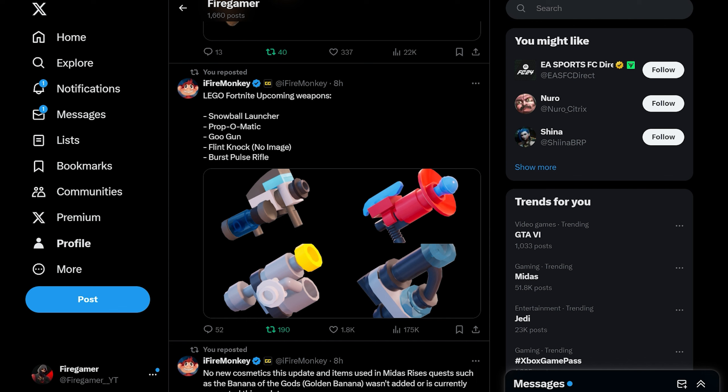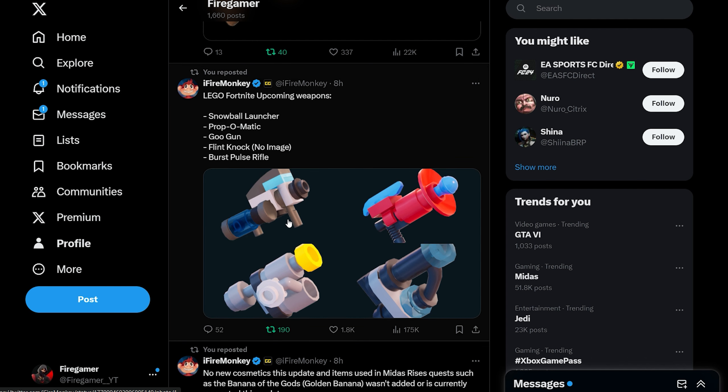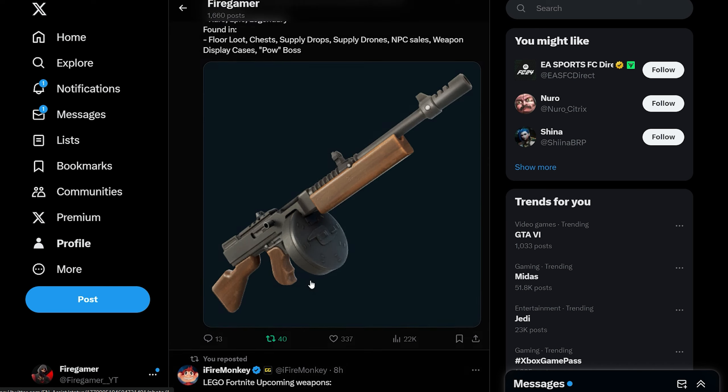For Lego Fortnite, upcoming weapons include the Snowball Launcher, a Medic cool gun, and the Burst Pulse Rifle. They are doing a bunch of updates to Lego mode, so this is great news.